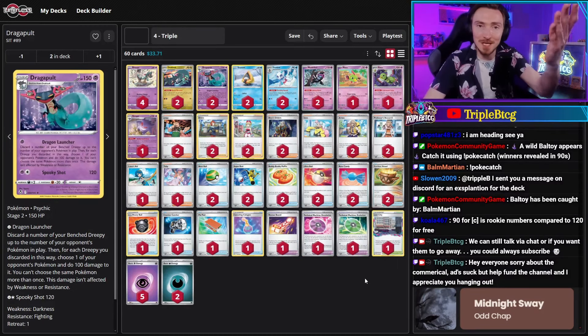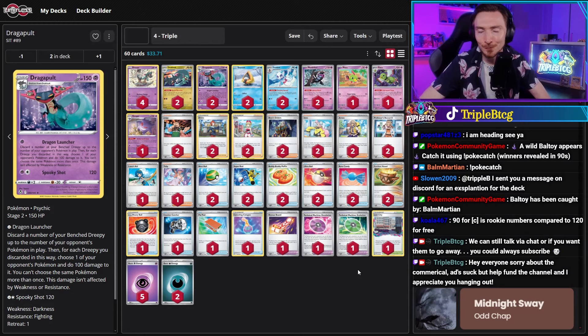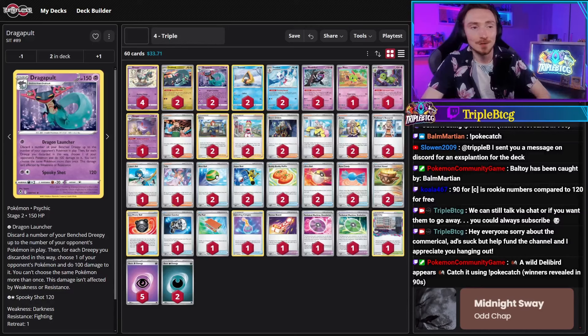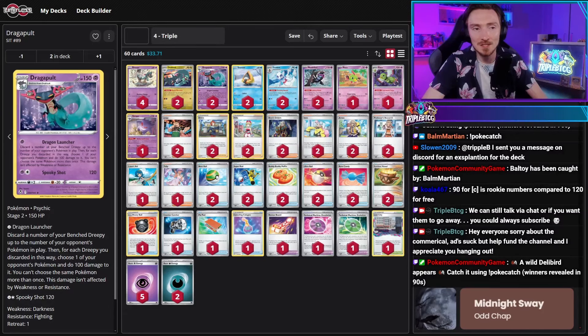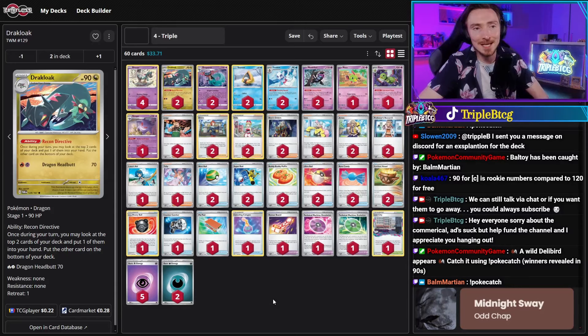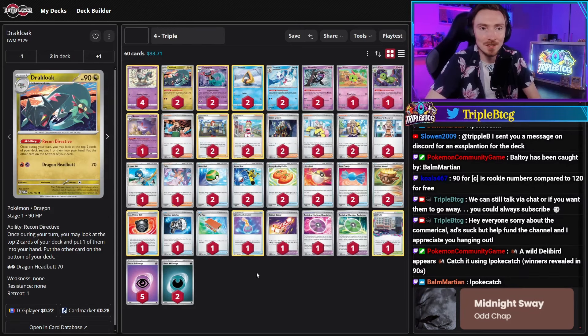In fourth place, it's me. I played the same deck list last night in Australia and this afternoon for the North American one. Dragapult has the Dragon Launcher attack — you can choose any number of your Dreepy on the bench, discard them, and do 100 damage to your opponent's Pokemon for each one. So ditch three Dreepy, pick three of your opponent's Pokemon — 100, 100, 100. You have Spooky Shot for the active if you don't have Dreepy to discard. It evolves from Drakloak — stage one with the Recon Directive ability, a great way to add draw power: look at the top two cards of your deck, put one in your hand and one on the bottom.